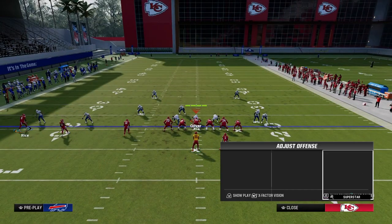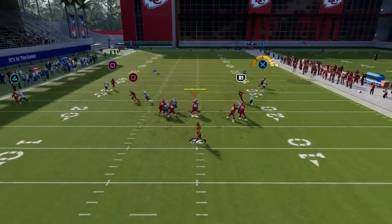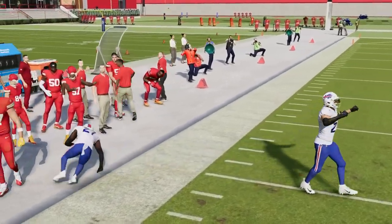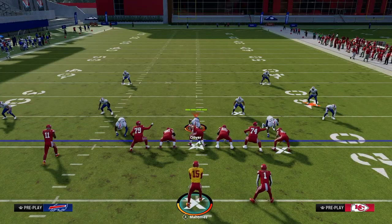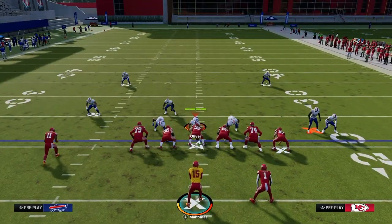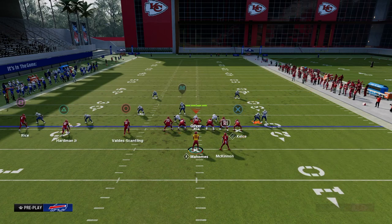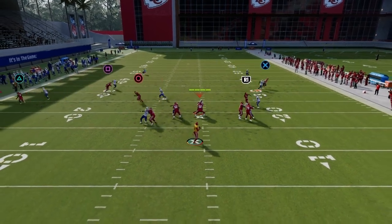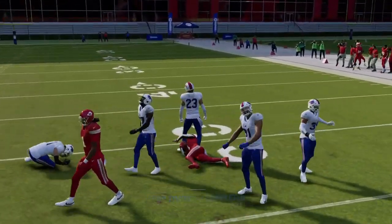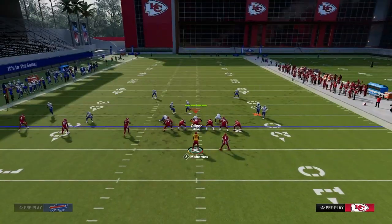For man coverage, look at the tight end corner — sometimes the man coverage can play this really well, but a lot of times the tight end will win. It is a read: check if he has leverage. If your next read is the running back streak, that is one of the most consistent routes in the game for attacking any kind of man coverage. If the user is playing the running back side as the hook-curl defender, that opens up the zig route and also the backside post.